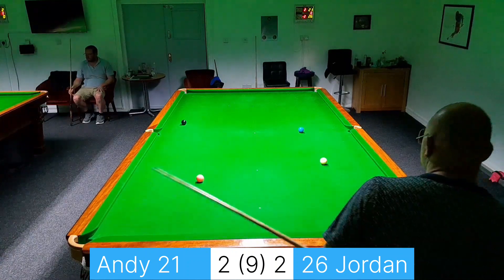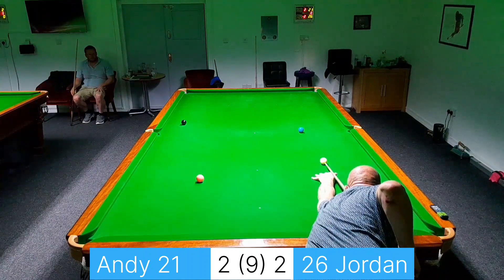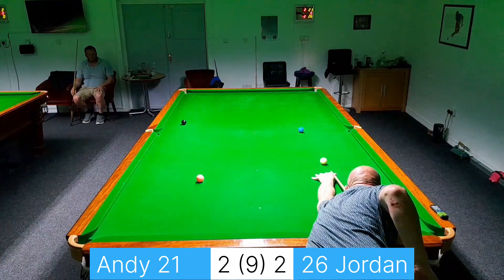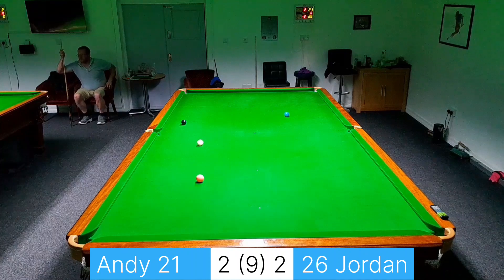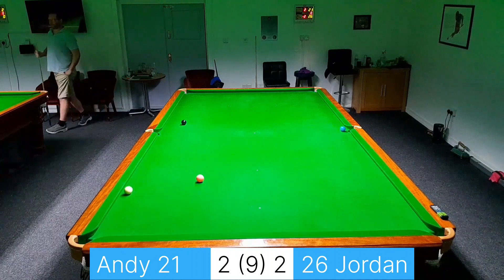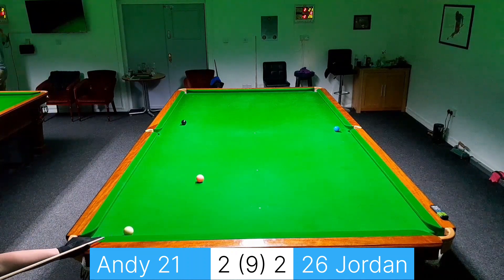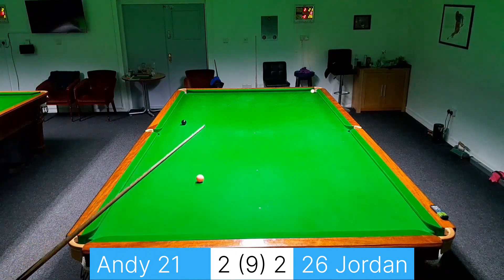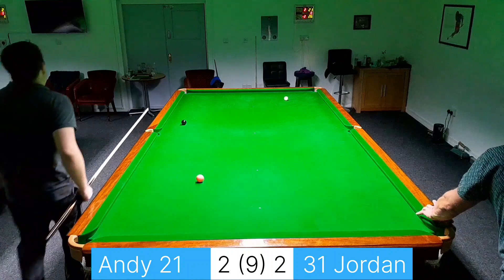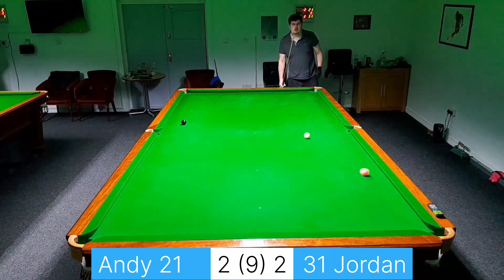Let's have another look at that angle — blue to yellow pocket, send the white round and hopefully get on the pink. Well done Jordan — he's now gone 10 points to the good.